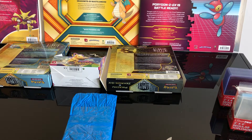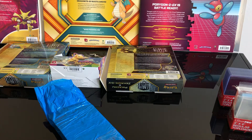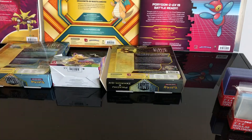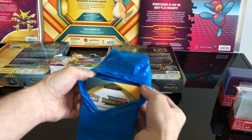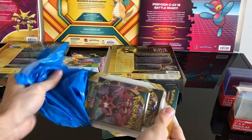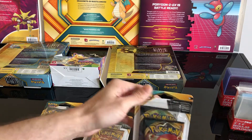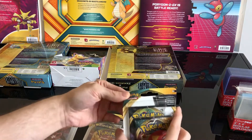Hello guys, this is Pokersnakes, welcome to the first opening. I received a package from a friend today, actually a few minutes ago. What do we have here? Some Darkness of Grace! There are two boosters inside each — Darkness of Grace and Rebel Clash. Let's open them.